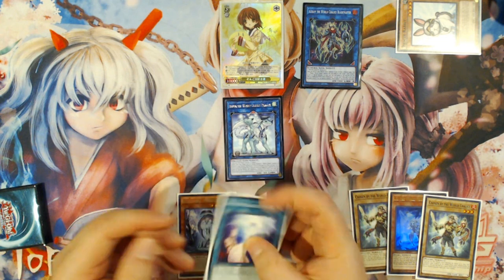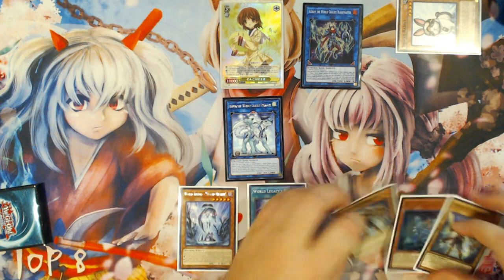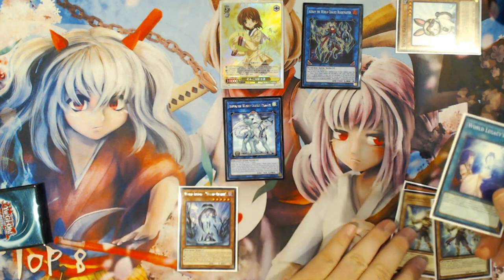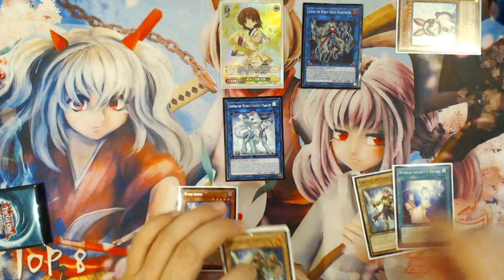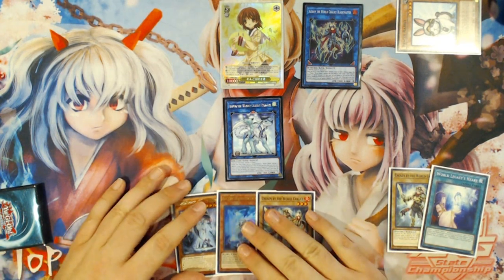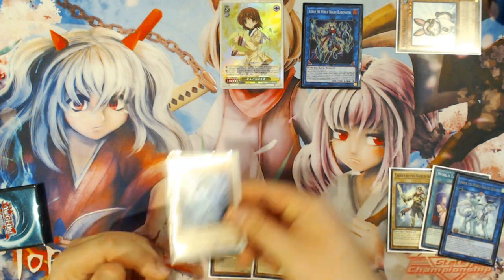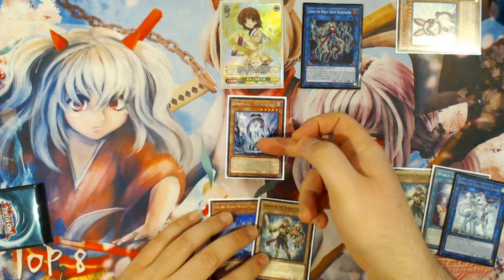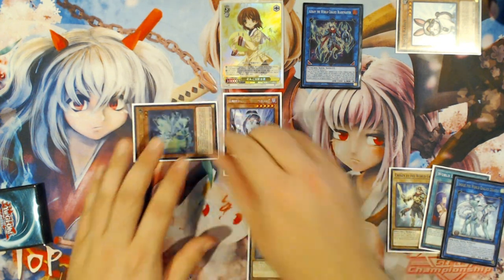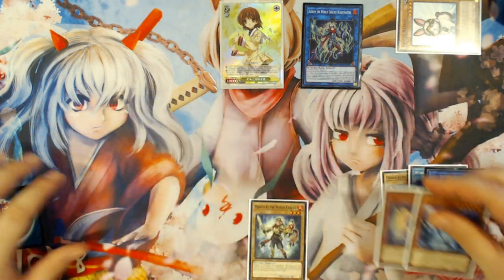If you had Dark Factory of Mass Production, you just get to add back double Chosen — easy. With World Legacy's Heart, it requires different names, so you get to add back Lee plus Chosen. So you'll play World Legacy's Heart and add back Lee plus Chosen. Then you tribute the Emduk for the additional Normal Summon it gives you for World Legacy World Chalice, and Emduk's effect triggers to special summon a card out of your hand — in this case, the Lee. It doesn't matter what zone it goes into, because it's immediately going to be linked away into Ebe.